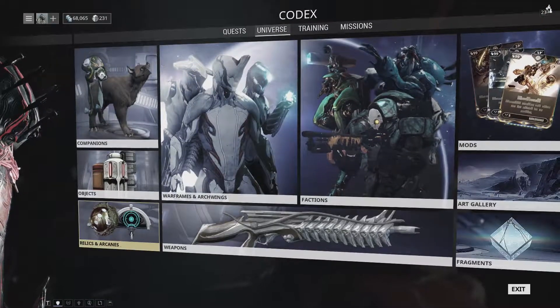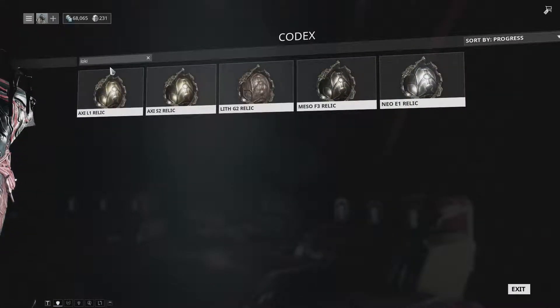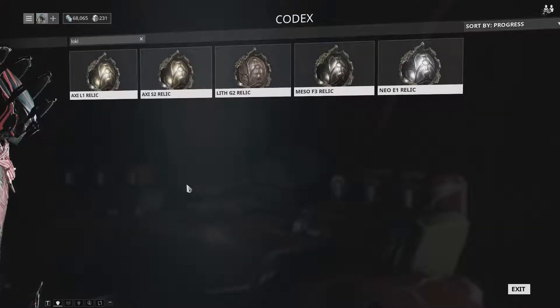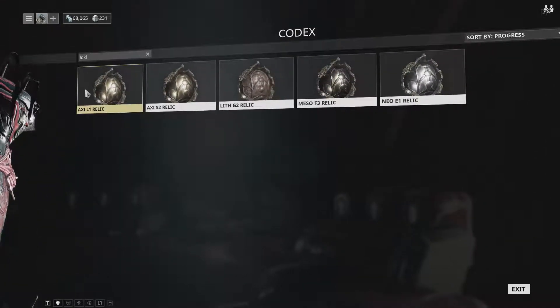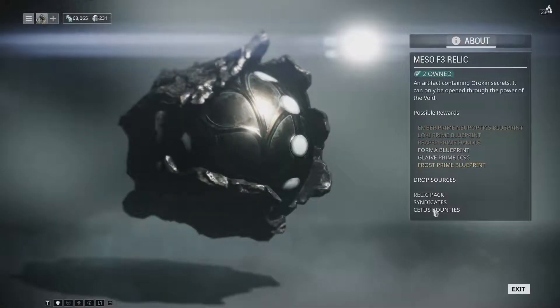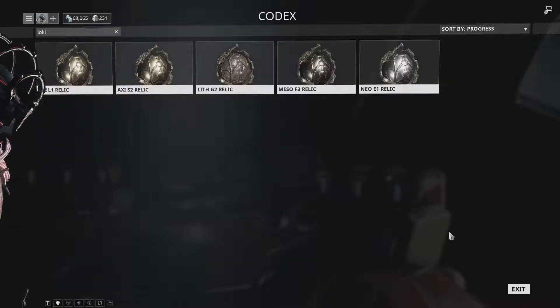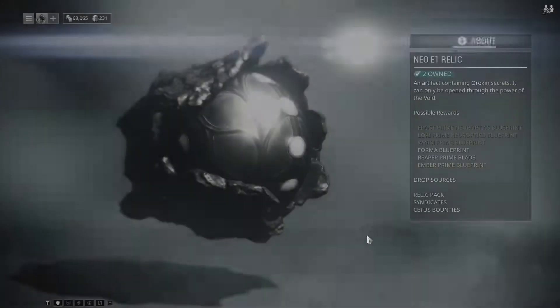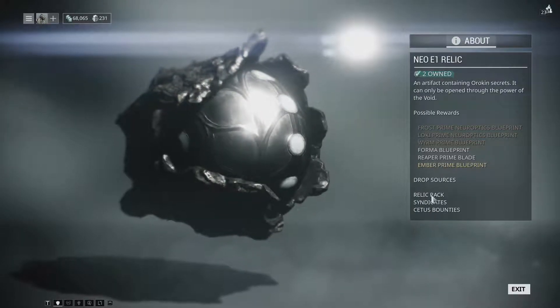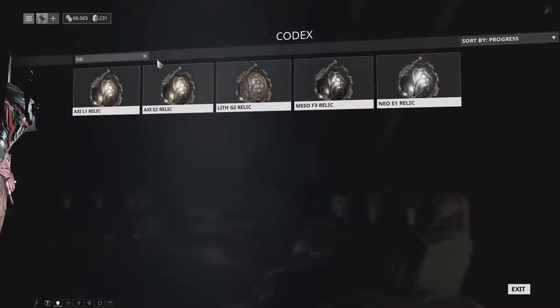To show you where you can get them, I'll go to my relics and arcanes. If I look at Loki, these are all the relics that will drop Loki Prime parts. All of these are from relic packs, Syndicates, and Cetus bounties — you cannot get them anywhere else. They will not drop on, say, a Pluto excavation mission. You have to play a Cetus bounty, use a Syndicate relic pack, or buy a relic pack from the market. This is the only way to get them.